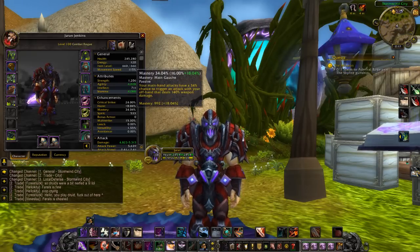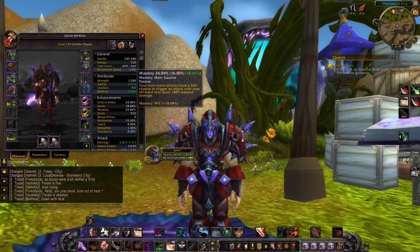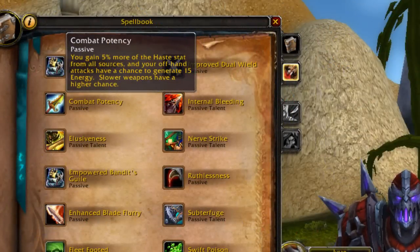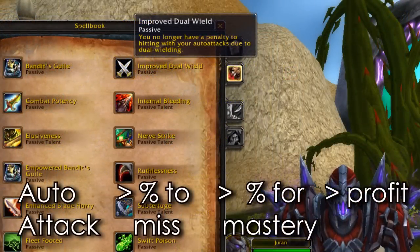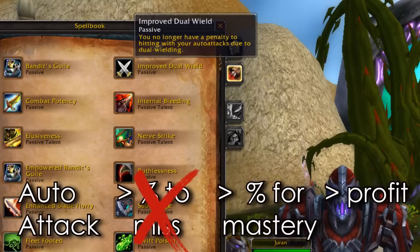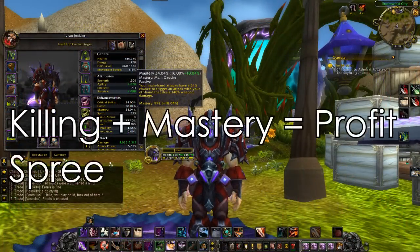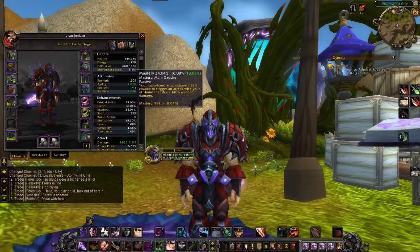Mastery is another option for combat rogues, and it's the option I've been rolling with from Pandaria into Warlords. Mastery allows us to be less reliant on sinister strikes for damage, as it provides filler damage between our attacks. It also benefits from combat potency — I looked it up and confirmed from Wowhead and other websites that mastery does benefit from combat potency, generating 15 energy on hit. Also, with improved dual wield, we no longer have any penalty on auto attacks, meaning no chance to miss, which increases mastery proc chances. Additionally, mastery procs during killing spree at deep insight, while haste doesn't benefit killing spree or deep insight in the same way.